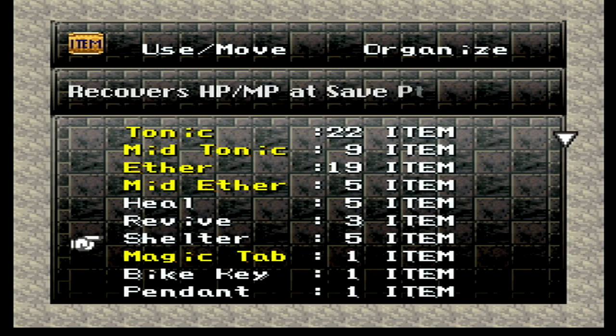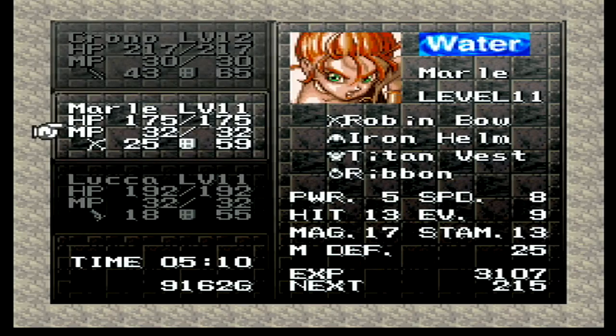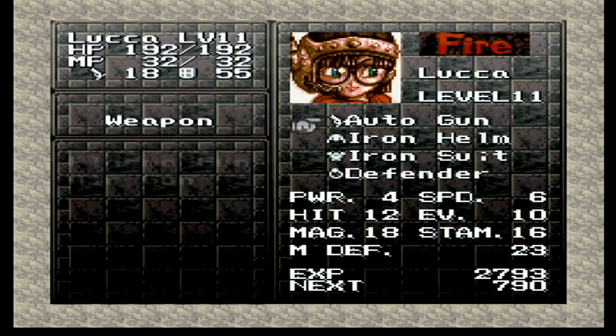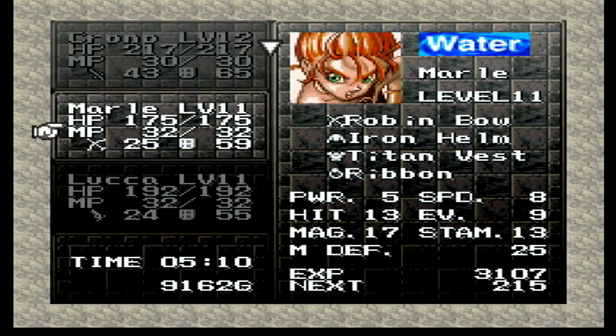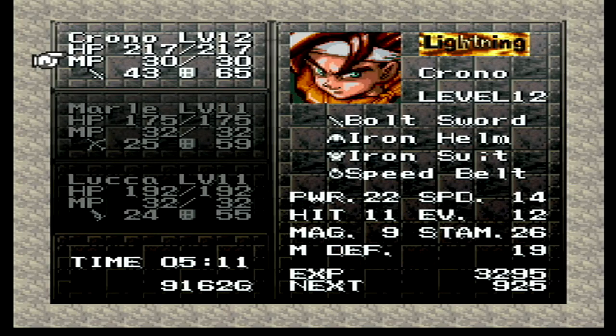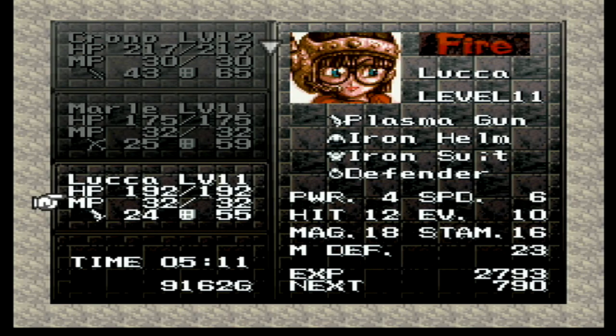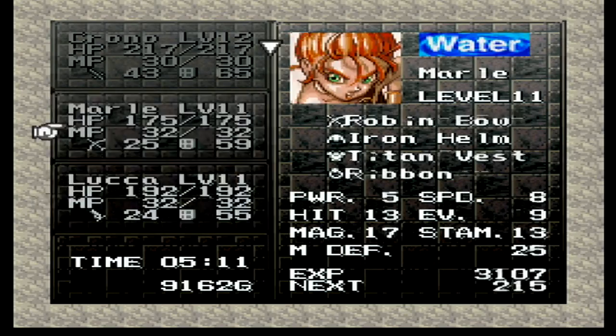This is interesting because we have the magic tab. I don't know if I want to give it to Crono though, because Crono's not going to be using a lot of magic. So who's going to use more magic? Probably Marley. Who am I going to keep in the party more too? Can I see where their magic stat is? Oh, it's right there — 9, 17, 18. So they're both mage characters. I forgot to equip her plasma gun too, it's a big upgrade. Catching up to Marley damage. I guess we'll hold onto it for right now.